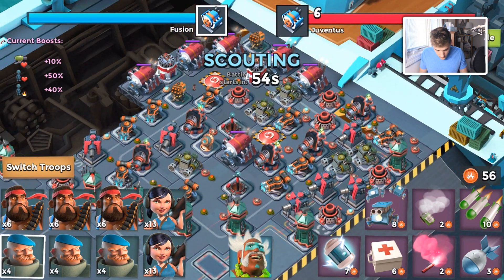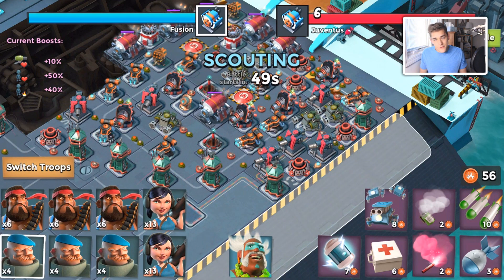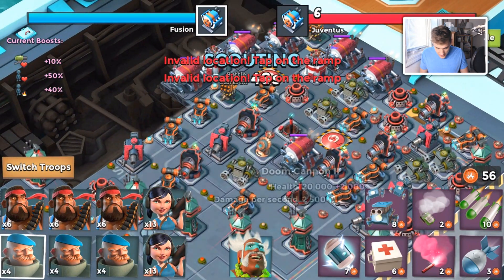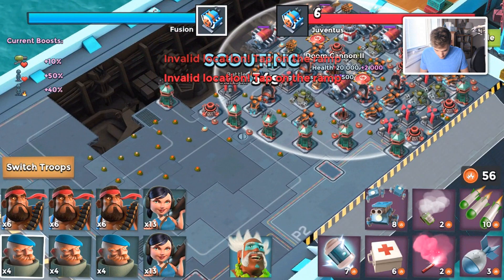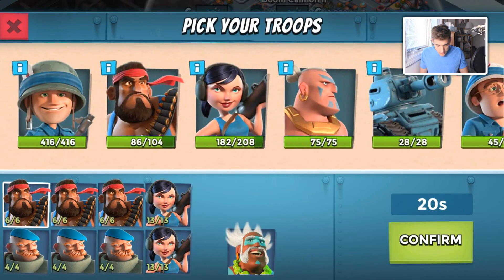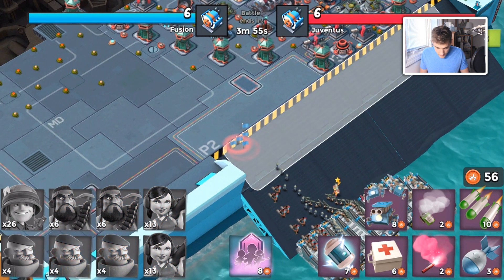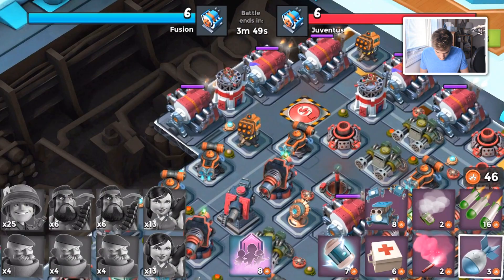Me and this player have similar base designs. I'm just going to try to grab this one engine room sitting right here in the middle. If I push and take down the Doom Cannons from the bottom and work my way up, I feel like that's the best plan. I think I'm going to bring a boat of riflemen to combat this initial blast of Doom Cannon madness and then drop the rest of my troops.